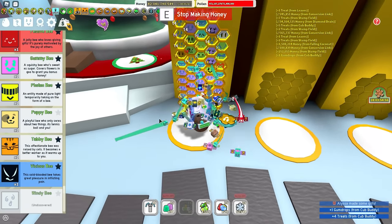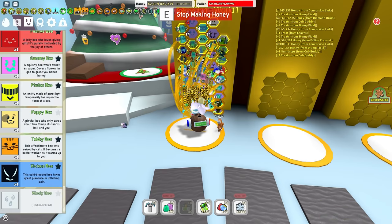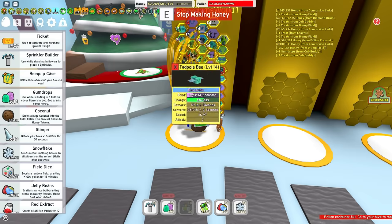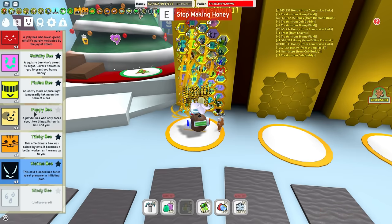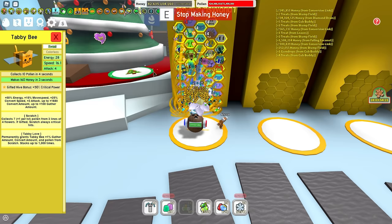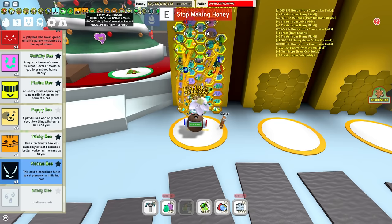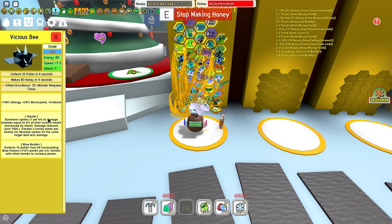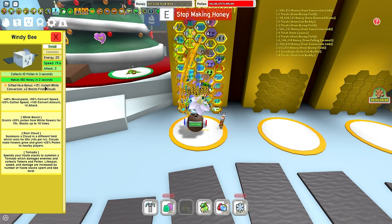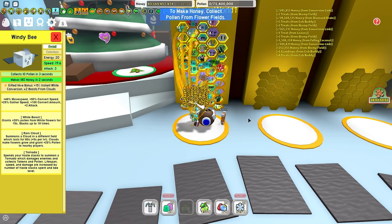Gifted Puppy Bee — only keep it if it's gifted because of the extra 20% bond from treats. Tabby Bee you're going to want gifted as it is 50% extra critical power and is just a really overpowered bee due to Tabby Love. Vicious Bee you're going to want for the extra Blue Bombs and also Impale. Windy Bee you're going to want because every hive needs a Windy Bee — 15% instant white conversion, 2x boost from clouds, and Tornado. So keep a Gifted Windy Bee.